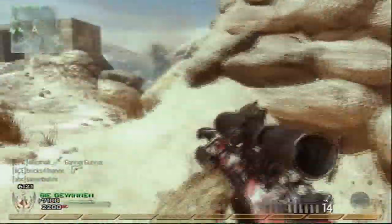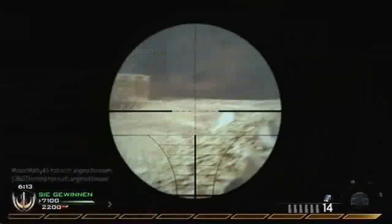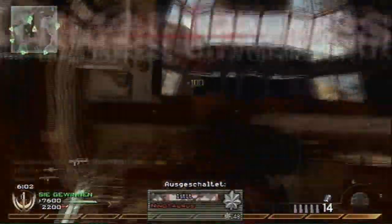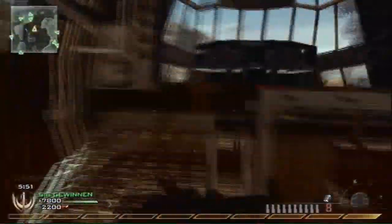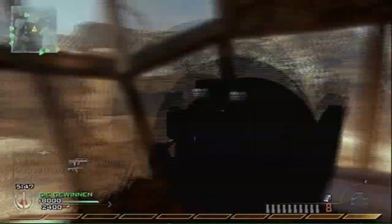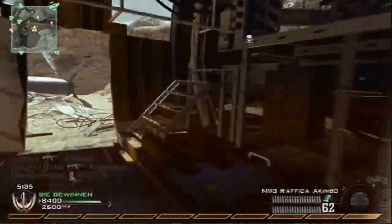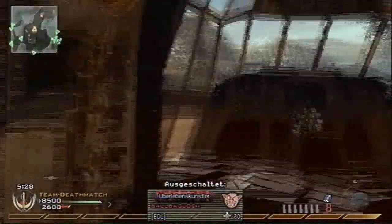I'd recommend that as a sniper, when you're going for quick scopes, no scopes, and aggressive sniping, try using the tactical button layout. You'll see me crouching and standing up a lot — it's not just a nervous reflex. I try to be unhittable. It's also good if you want to jump around a corner and get a quick scope; you can quickly jump and crouch at the same time and they won't hit you.